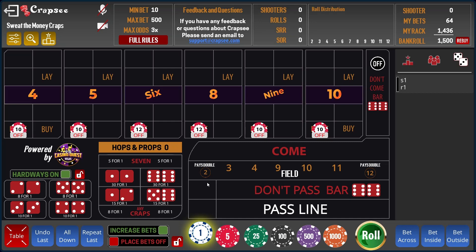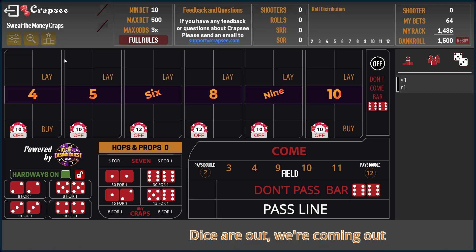At some point we need to choose to stop and collect, because if we never collect, eventually the seven is going to come and we lose it all. Profit isn't profit until it hits your rack. We're going to get aggressive, hope to find something in the twenty-roll region — that's when we'll regress back down and try again. I'm going to start with the bets off and only play with the puck on.